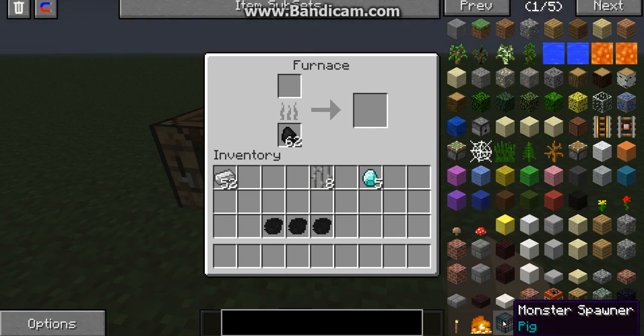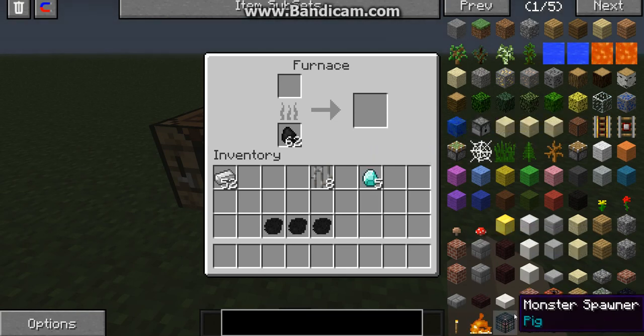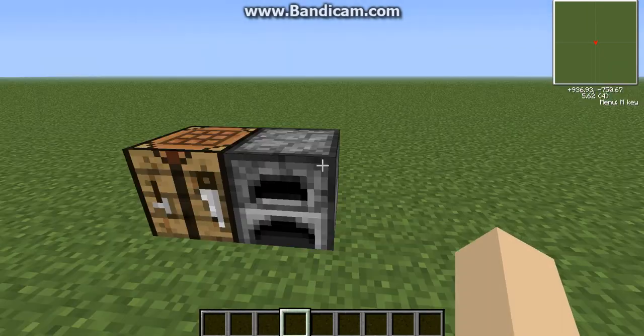You can get pig spawners. That's the only spawner you can get by default — it's pig. So anyway, that's that mod.